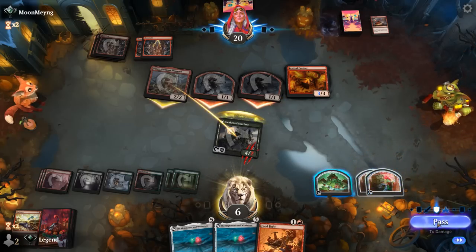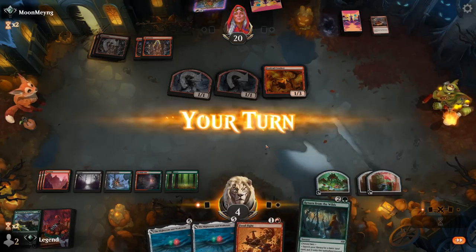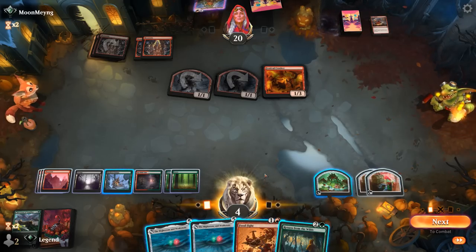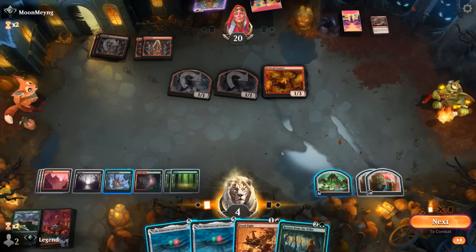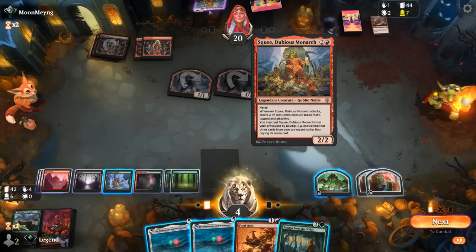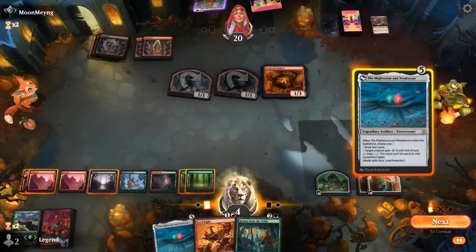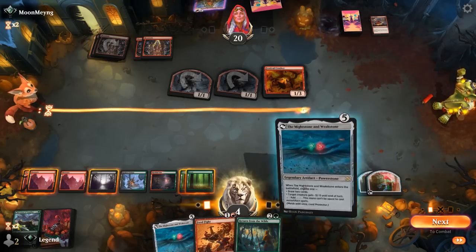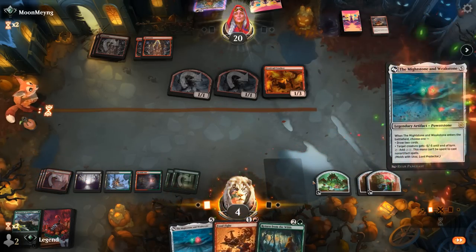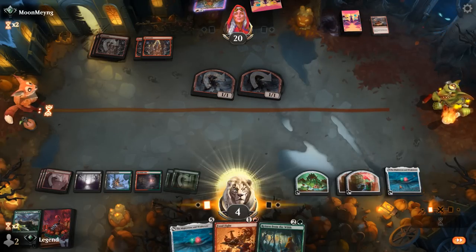There's our Food Fight. We exile Squee again with Cottage, but we're vulnerable to Festival Crasher coming back. If I play Food Fight I'll have enough mana to sac three artifacts, but I'd have to spend 2 of them to kill just a Crasher. If I use Might Stone to kill Crasher I could still animate Cottage, and still have the mana to sac a food token to gain 3. Something like this — kill Festival Crasher, use Might Stone to activate Cottage, and exile Squee.